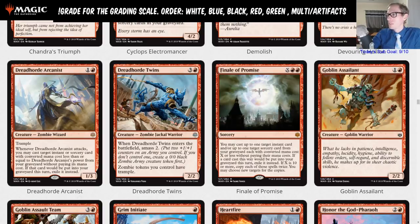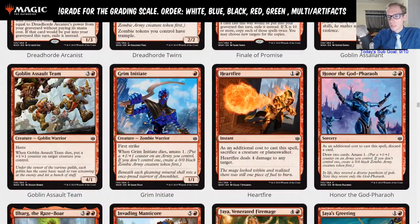Goblin Assailant is one and a red, a two-two — that is a limited card. Goblin Assault Team is three and a red, a four-one with haste; when it dies, put a +1/+1 counter on target creature you control — another limited card. Grim Initiate is a red one-one with first strike; when it dies, amass one. As a limited card, but if you're playing like a red-black aristocrats deck with Judith, it's basically Hunted Witness in red.